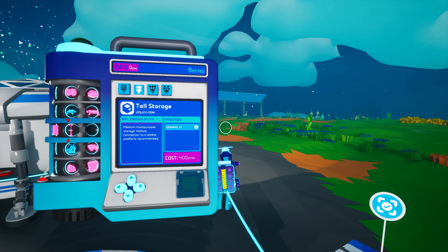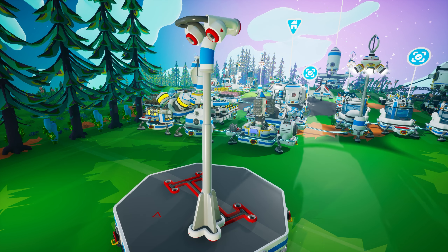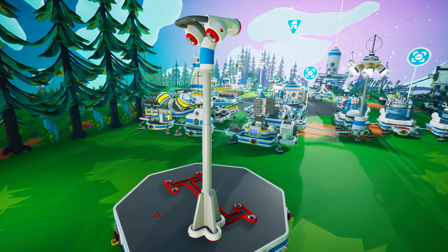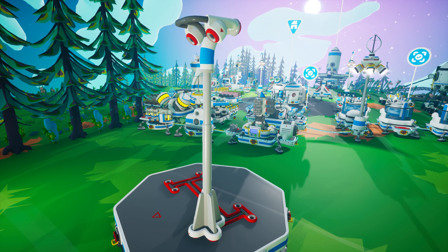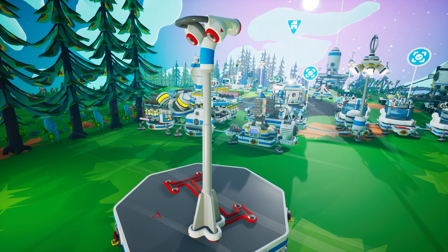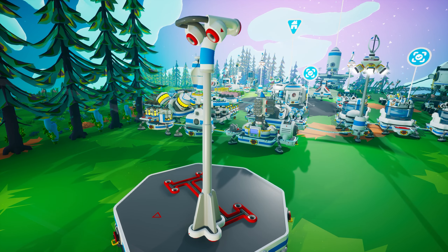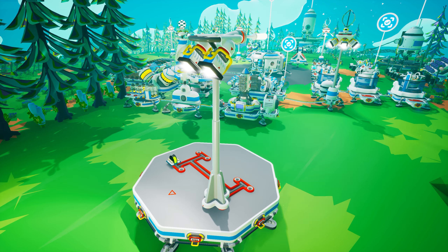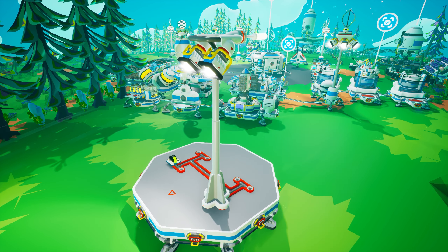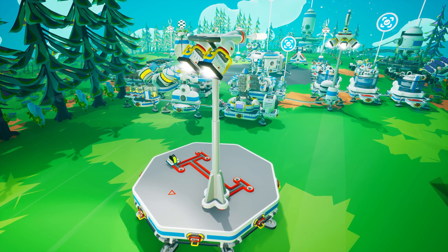The tall storage is unlocked in the research catalog with 400 bytes and is created on the small printer from one ceramic. It can be attached to any medium tier two or larger storage slot and can hold three small tier one items. One of its tier one slots is angled at 90 degrees to the main upright pole, while the other two face the opposite direction and are angled downward at 45 degrees. It's no coincidence that this resembles a light pole, as it too was introduced around the same time as the floodlight.